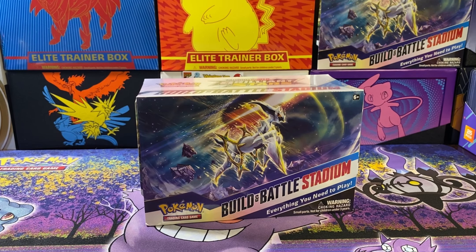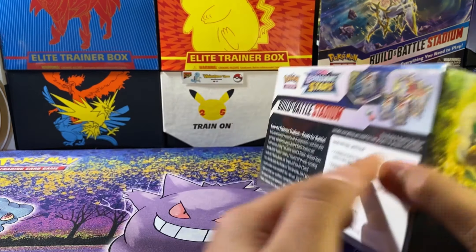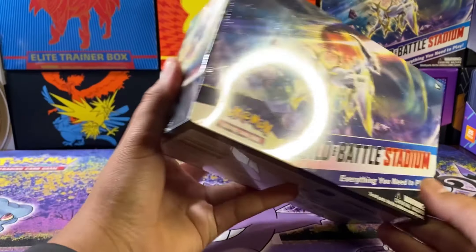We got a Build and Battle Stadium! What is up you guys, welcome back to another video on the channel. Today we're opening up this Build and Battle Stadium. It comes with two Build and Battle boxes, four packs to the side, 121 energies, a dice, condition markers, and damage counters.